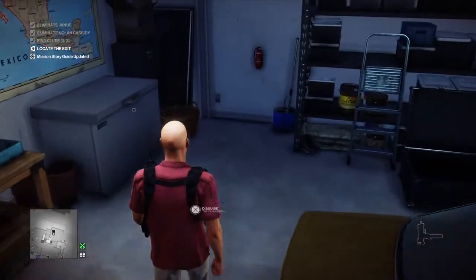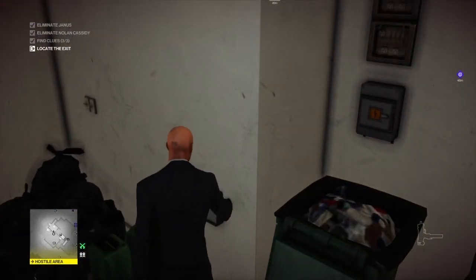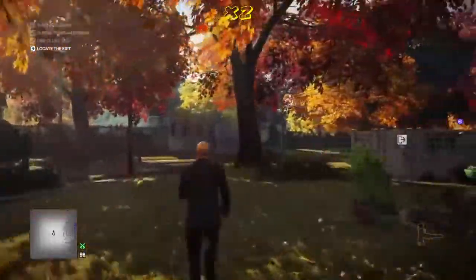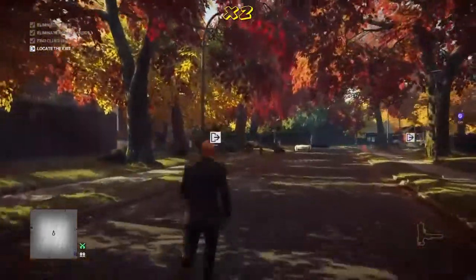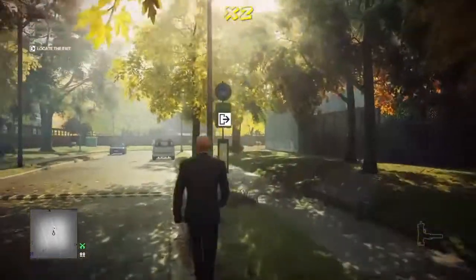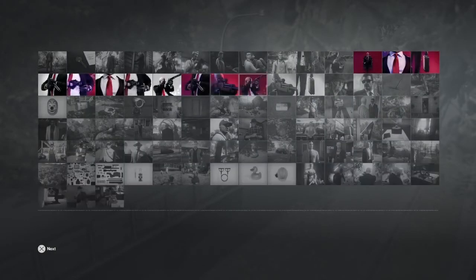At last, all of our objectives and challenges are complete. The 'Tasteless Traceless' and 'Tea Time' challenges won't pop for me because I've already achieved them during my Silent Assassin Suit Only run. All that's left is to make our escape — there are a number of exits on this map, but probably the easiest is the bus stop right here. That is the 'Tea Time' and 'Tasteless Traceless' challenges completed. I've been Anubis and I'll see you all in the next video.